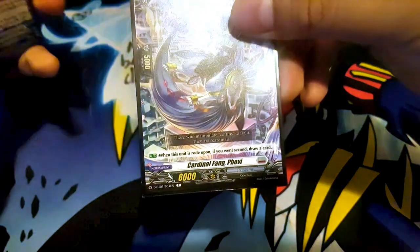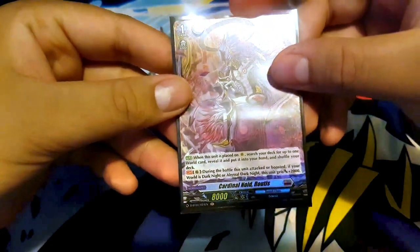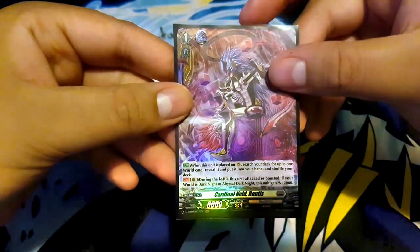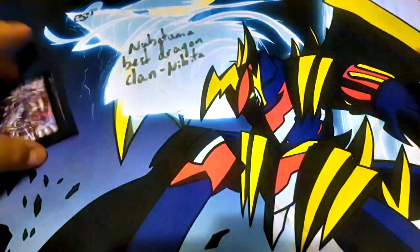Playing Fovey does the same thing as all other starters do. Going to the right deck — Cardinalnoid Rhodus. When this unit is placed on Vanguard, search your deck for up to one world card, reveal it, put it into your hand, and shuffle your deck. The rear guard skill doesn't matter because I only use it for the search skill.